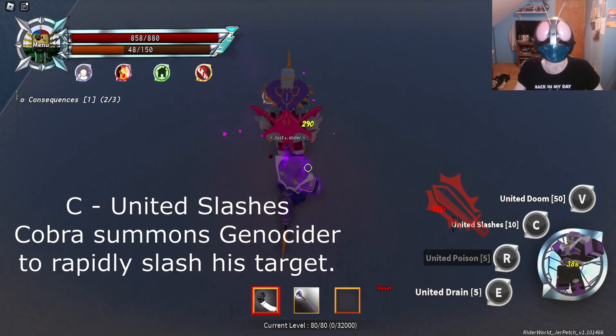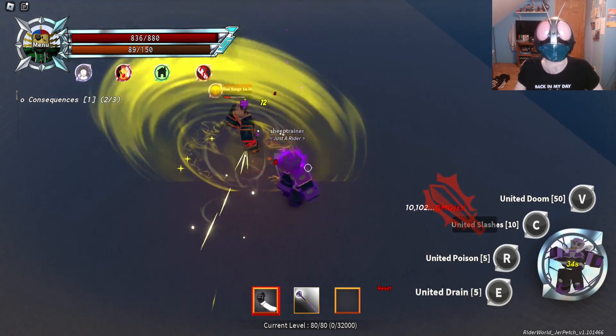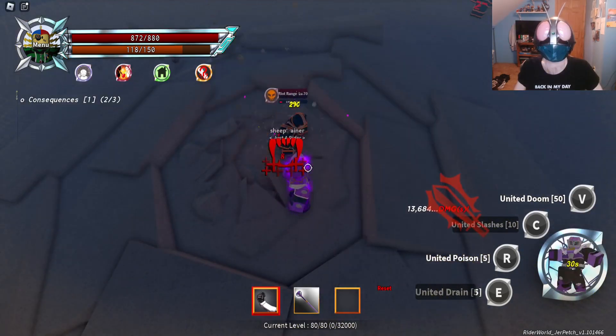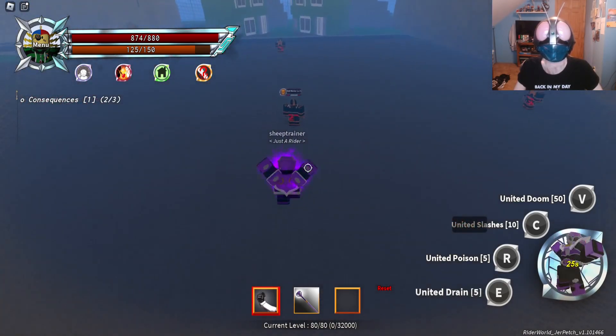After that we have United Slashes, where he can come out and attack rapidly, similar to Rhino's summon. That one's good as well. So it's Unite Drain and United Slashes — those are both really good moves, I like them both.